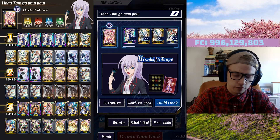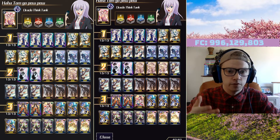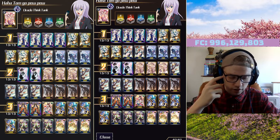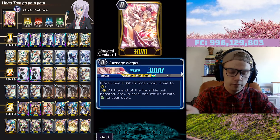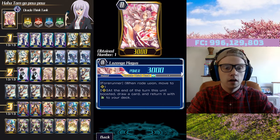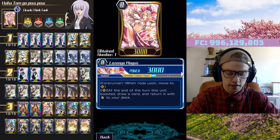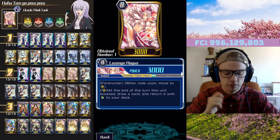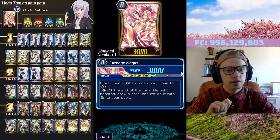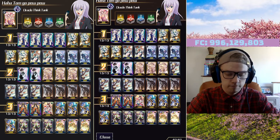So without further ado let's get into it. I've only got one deck currently but we're going to look fully through some of the cards as well. We'll start with the Grade 0. We will be running Lozenge Magus — Lozenge is a brilliant card. This is how you can get the card back in your deck to get five heals. Lozenge's effect: as a forerunner, at the end of the turn this unit boosted you, draw a card and return it to your deck as a heal. Very, very strong.